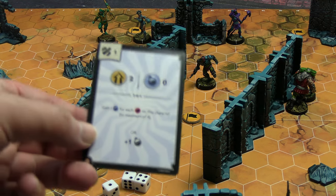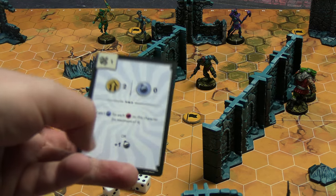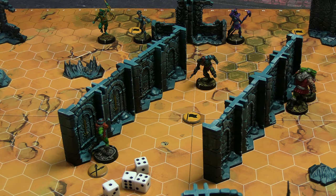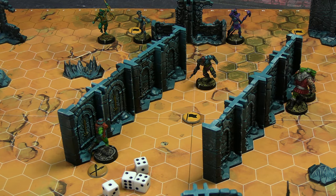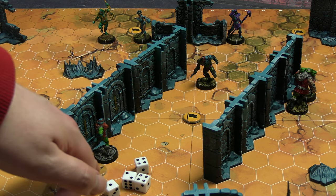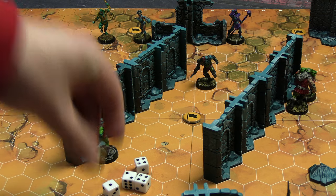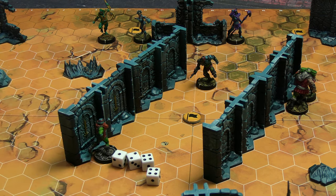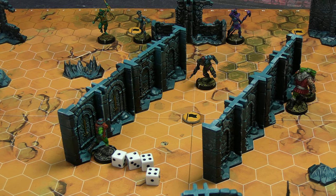Trapjaw activated with that card — two action points, taking one MP from the boosts. He spent that to convert to the laser attachment. One AP was spent on a movement of five hexes, which triggered Man-at-Arms's overwatch. Because of overwatch, the scope increases by one, so he's looking for fives not fours — and that's a whiff, so no defense roll needed. Trapjaw still has one action left, and thanks to the laser attachment he can now do a ranged attack of his own.